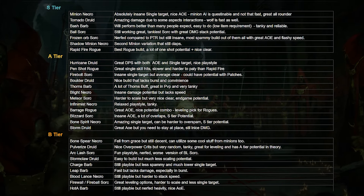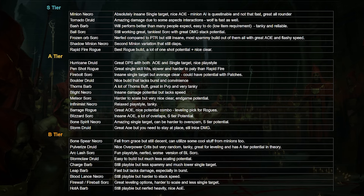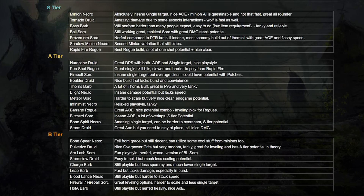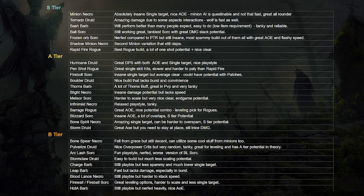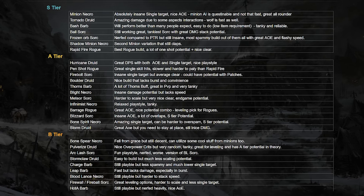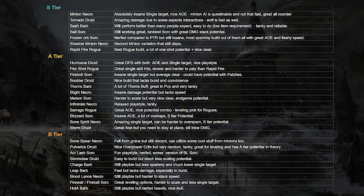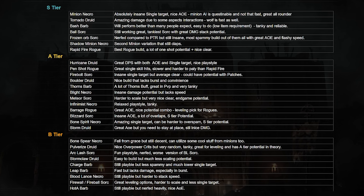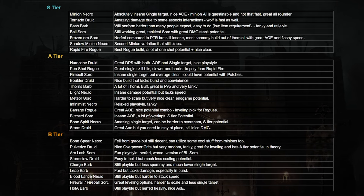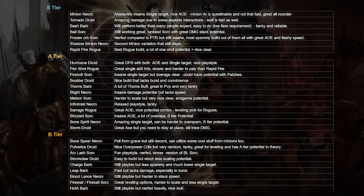B tier is pretty much the builds that are falling from grace. Bonespear Necromancer is still playable, but I don't really think it's strong enough right now. Pulverize Druid is pretty nice and it's going to be a good leveling build, however in the proper endgame it falls off heavily. Arclash Sorcerer is basically a weaker version of Ball Lightning. Stormclaw Druid could be nice and it's very easy to build, but it feels more like a starter build. Upheaval Barbarian was amazing last season, but right now it just doesn't feel that good anymore — they nerfed cooldowns and single-target damage is completely not there. Leap Barbarian is pretty fast too but loses damage, so it's going to stay in B tier.